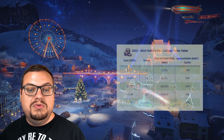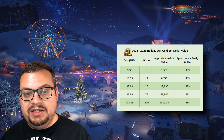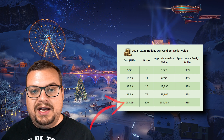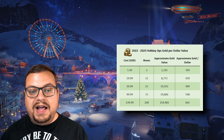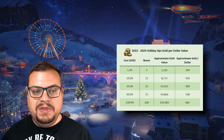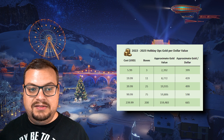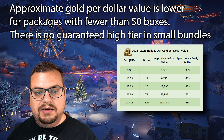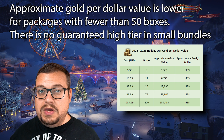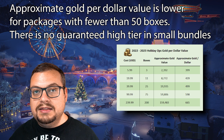Something that was new this year when we look at the packages: they offered a 200 box package for a 40% discount. This gave you 50 of each box and it pumped up the gold per dollar value since this package offers the cheapest box price. Please be aware that when you look at bundles offering fewer than 50 boxes, those numbers are artificially inflated since a tier 8 is only guaranteed to drop on the 50th box. So if you're thinking you'll get roughly these values on smaller packages, I would caution you — it's unlikely.